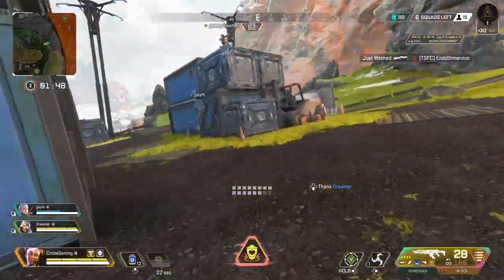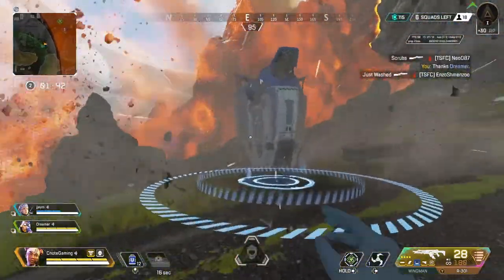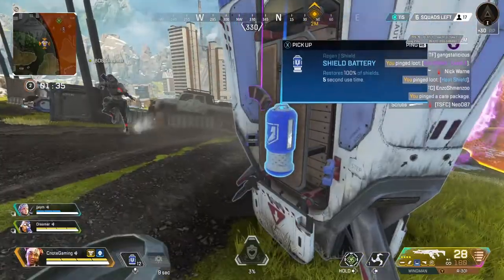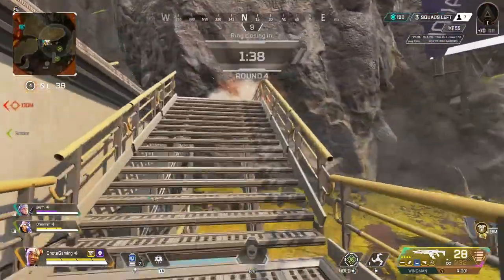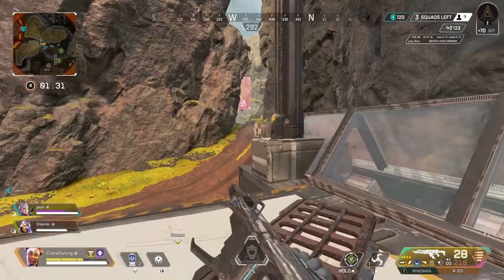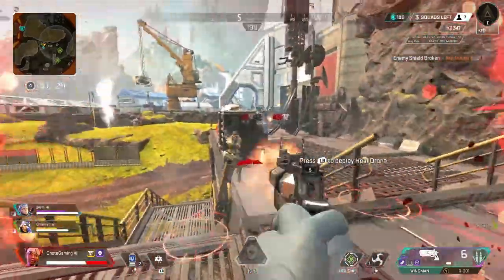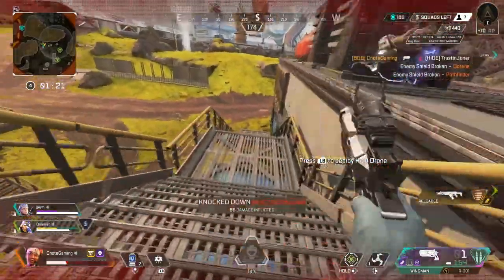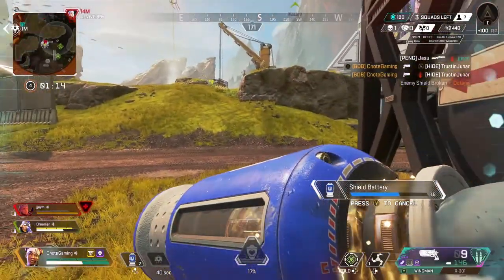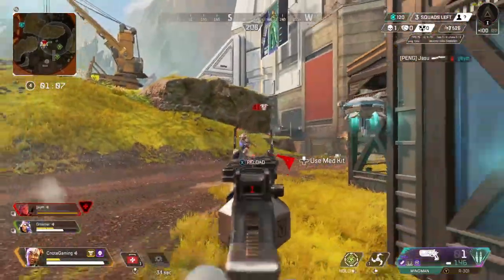Sometimes in mid-game or end-game you'll be in an area with absolutely no cover. A smart idea is to use your care package to create cover. Drop your care package, grab whatever loot is in it, and then use it as cover — it can provide excellent protection when you're in the middle of nowhere with nowhere else to hide.